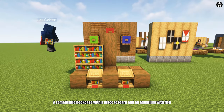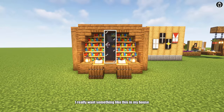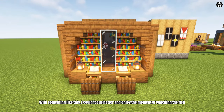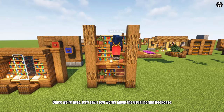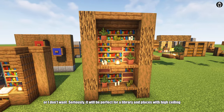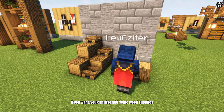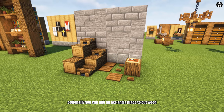A remarkable bookcase with a place to learn and an aquarium with fish — I really want something like this in my house. With something like this, I could focus better and enjoy watching the fish. Let's also say a few words about the usual bookcase. It will be perfect for a library and places with a high ceiling. If you want, you can also add some wood supplies, and optionally add an axe and a place to cut wood.